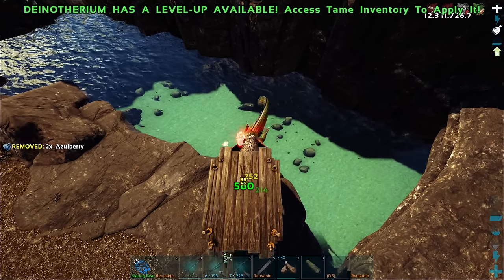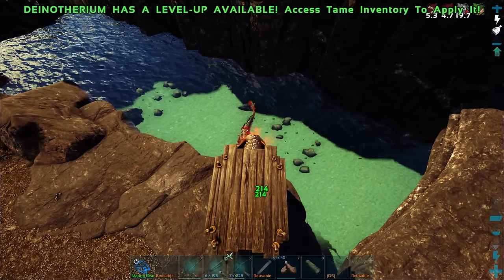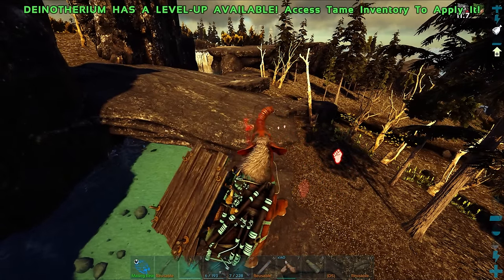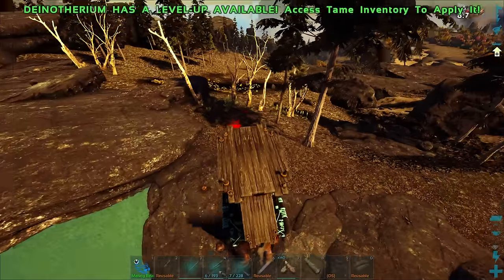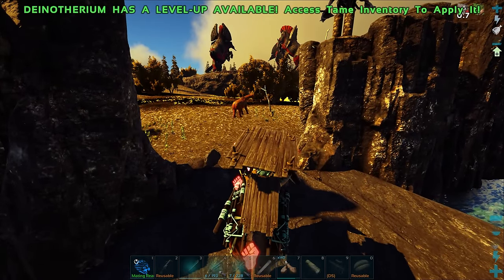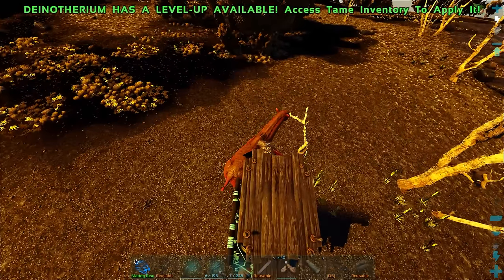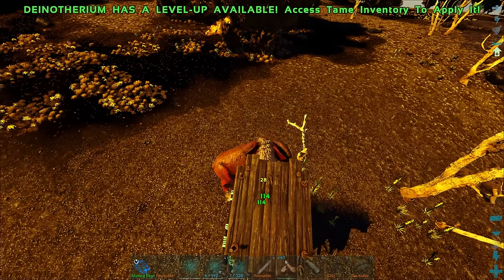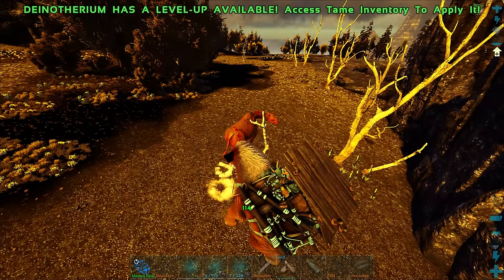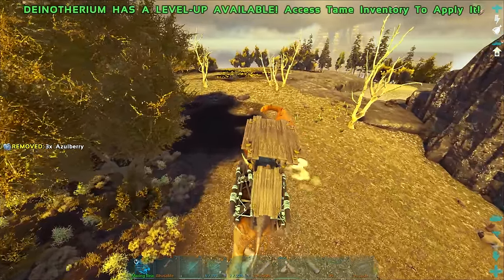560 damage is not bad at all — 214 damage on that one, pretty good honestly. The stomping is probably best for this guy because you can use it quite a lot. I think there was bleed on me from something. The stomping hits twice, and the trunk attack has like a five-second cooldown. Wait — there's a concavenator over there!